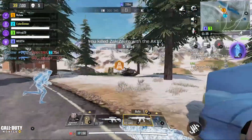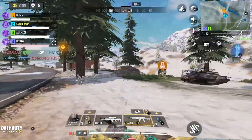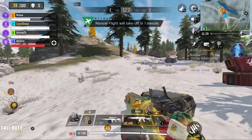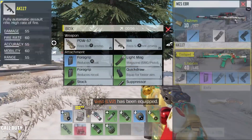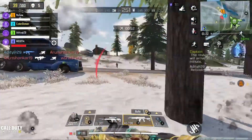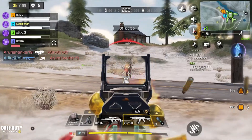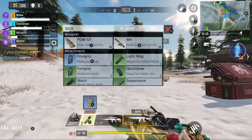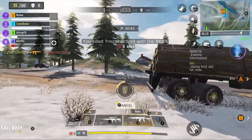Using adrenaline shot now. Engaging the enemy. Enemy down. Enemy eliminated. I'm guarding this spot. Enemy is near. Using adrenaline shot now. Never mind. The revived flight will arrive in one minute. Engaging the enemy. Engaging the enemy. Changing mags.